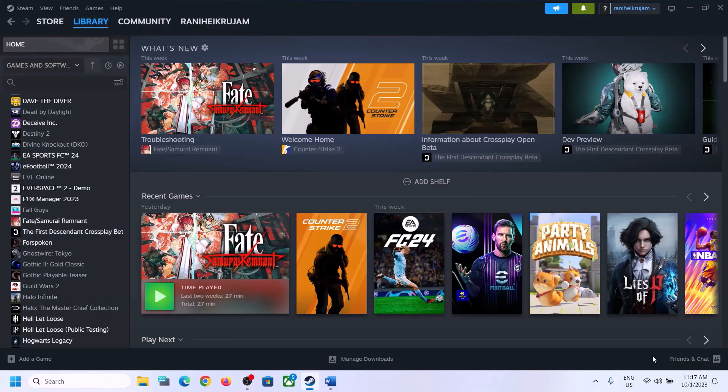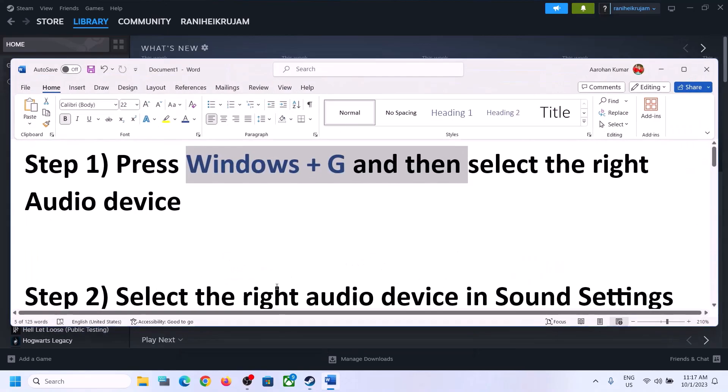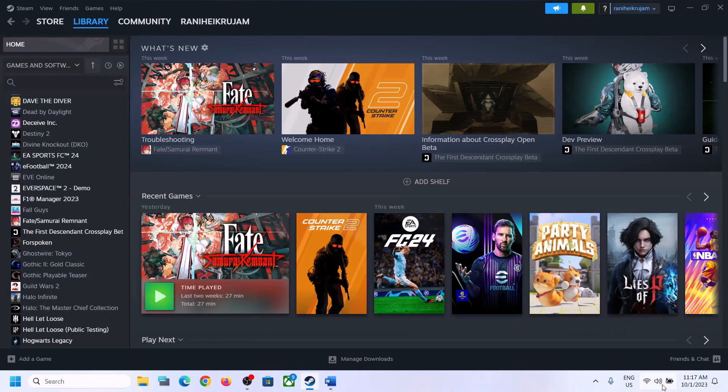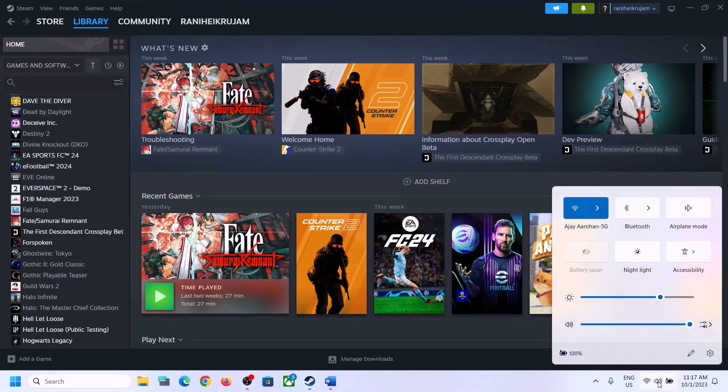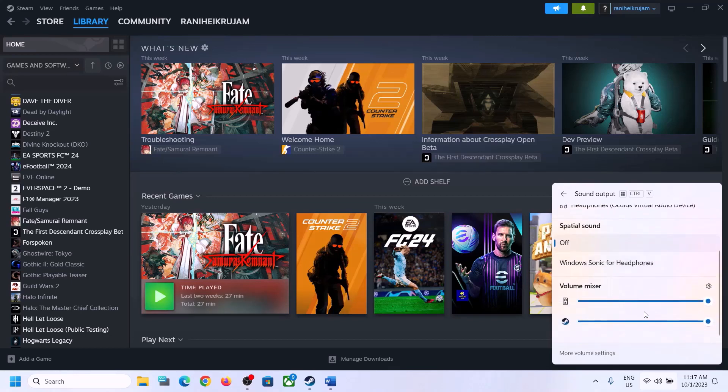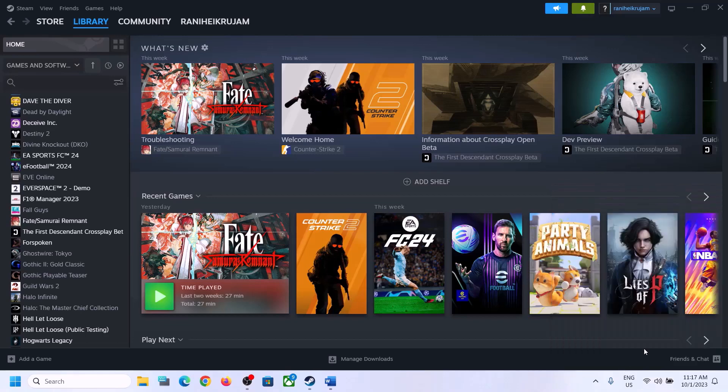The next step is to select the right audio device in Sound Settings. On the bottom right you can see the speaker icon — click on it and you will see the sound volume bar. Click on the icon and make sure you select the right audio device, whichever speaker you want to use. Scroll down and make sure the volume is set to maximum for the game.